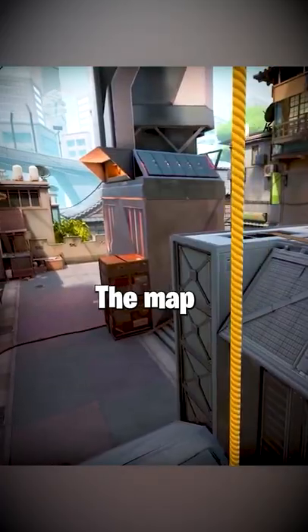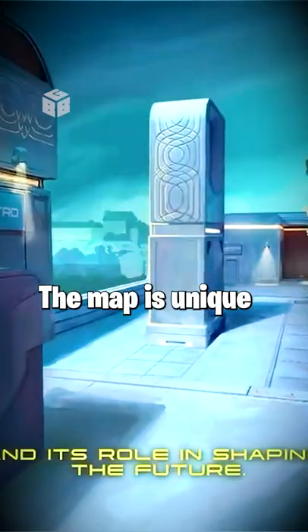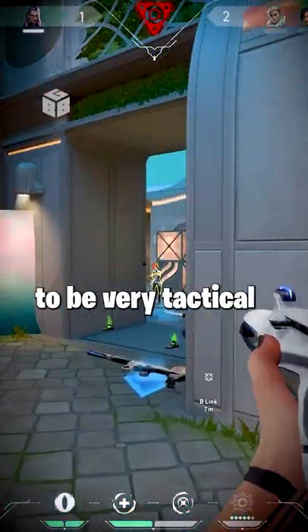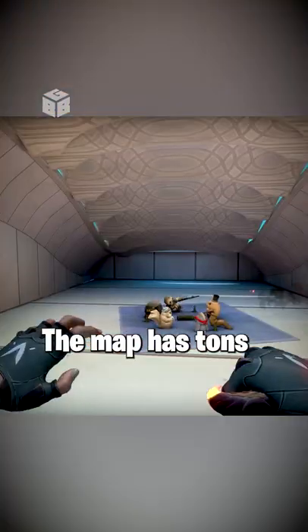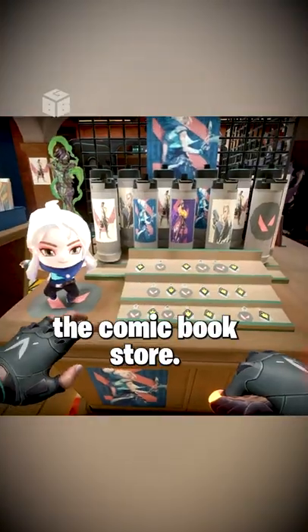A new Valorant update in 20 seconds. The map Split will be removed, but a new map called Pearl will be added. The map is unique being 3 lanes, but this means you'll need to be very tactical with your team. The map has tons of easter eggs around it, not to mention the diverse shops — my favorite being the comic book store.